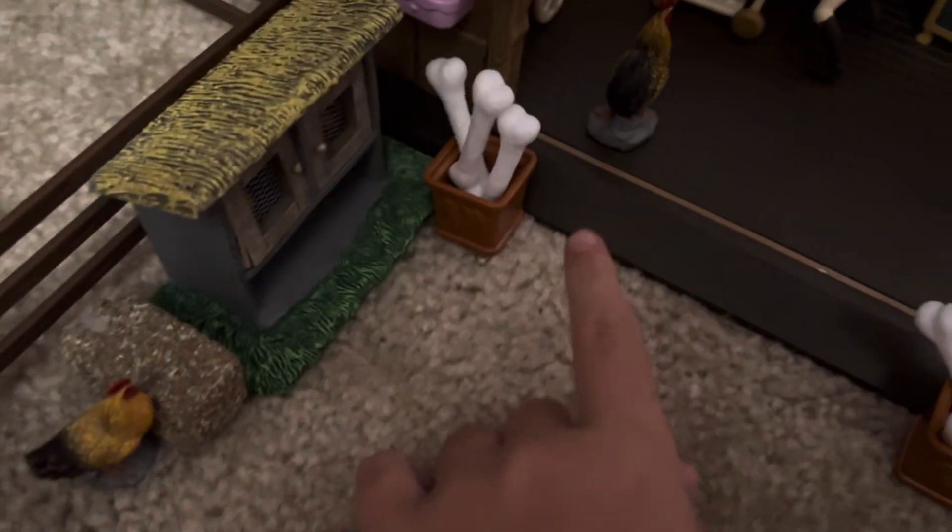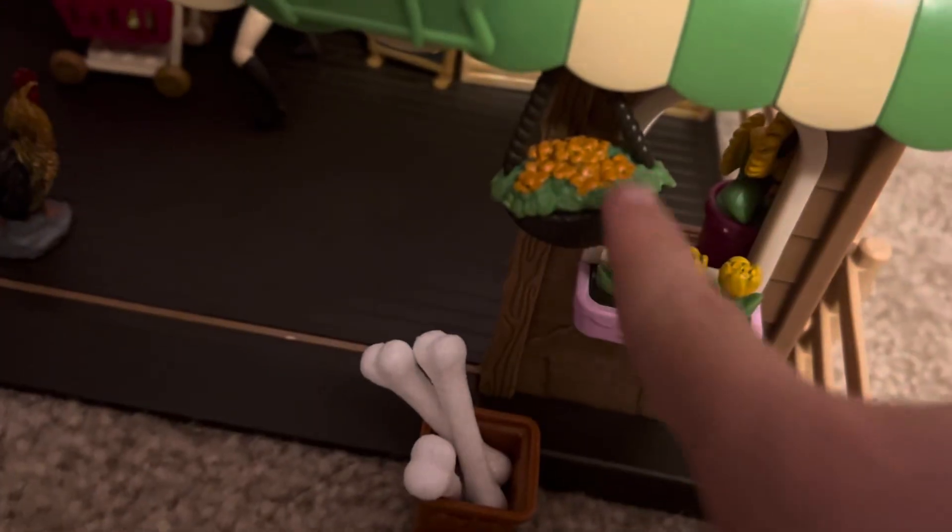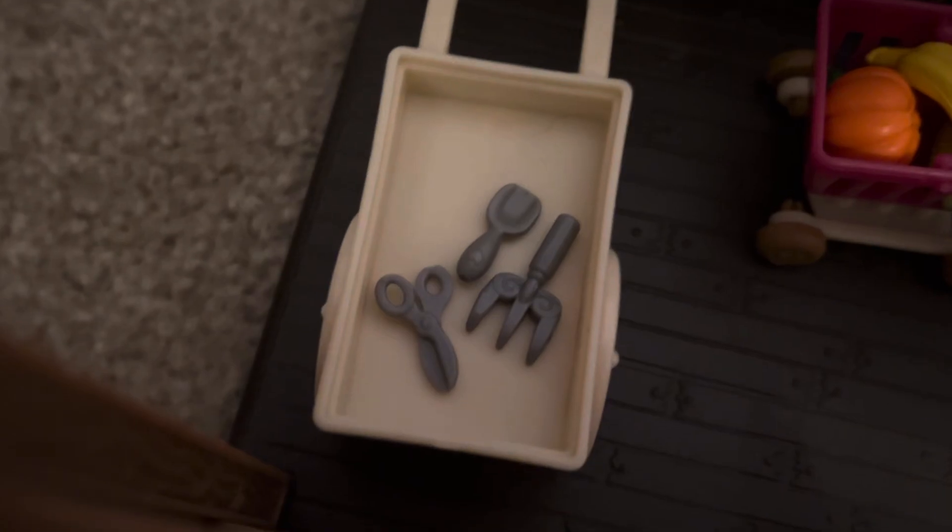Over here we have the chicken coop — the hen is right here. And then this is the store, like a farmers market. There's some decoration, some plants, and then this says 'welcome.' Sorry if you can't see it.